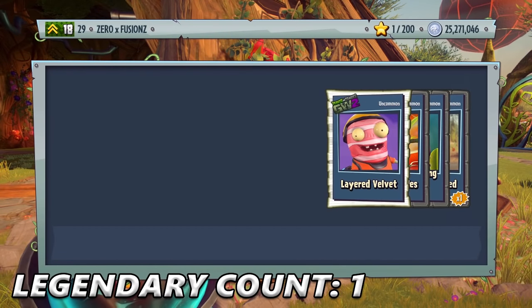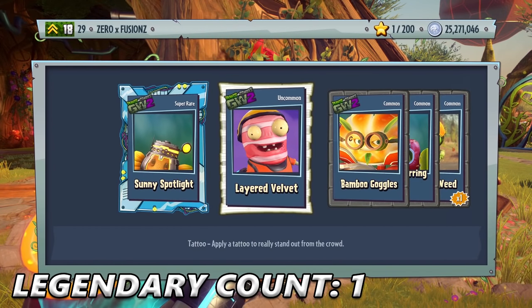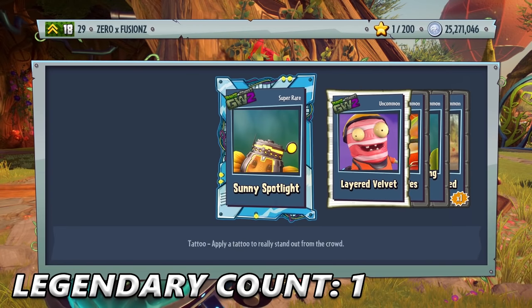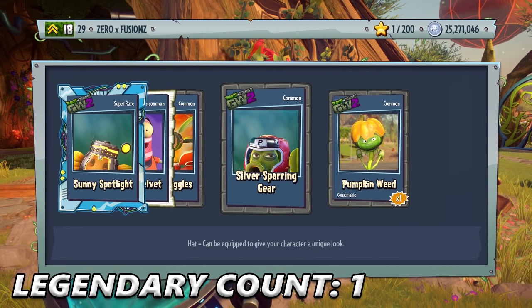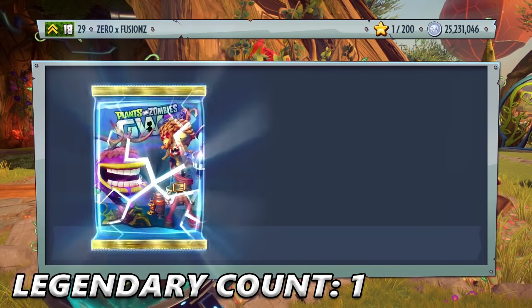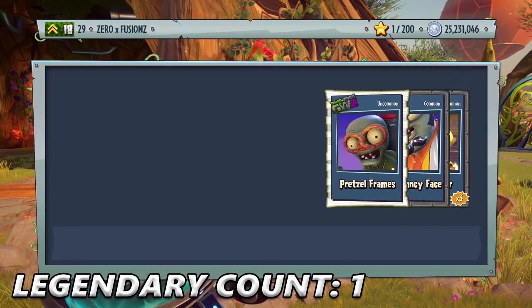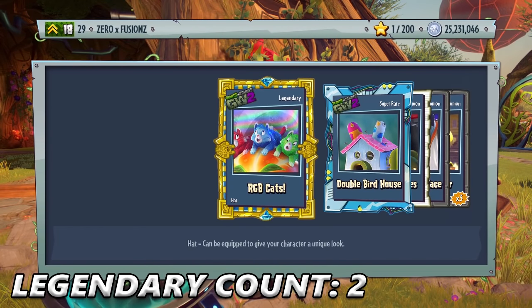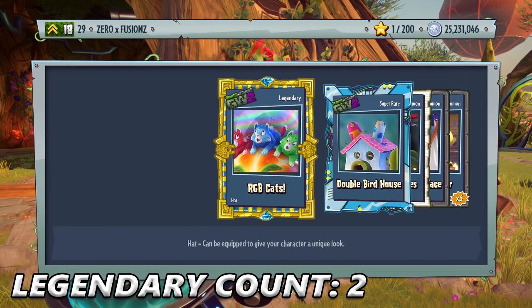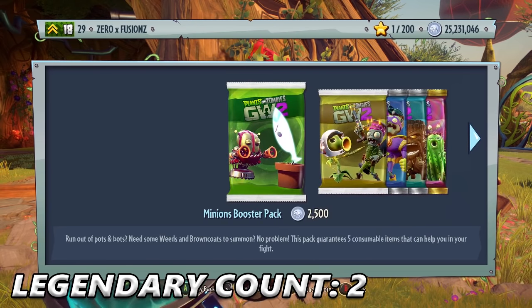Let me know in the comment section what Legendary you get and if you manage to get one of the brand new characters. I'm curious if any of these customizations — like Super Rose — actually move or light up, because I know some do light or flash. Yes! We get another one! I actually really like this one for the Citron — I think it meows every time you get a Vanquish. That one's awesome and I love the Citron character class.